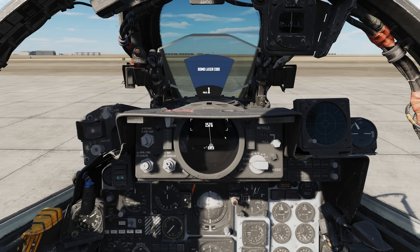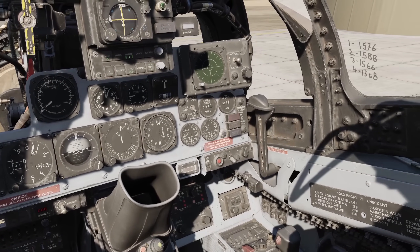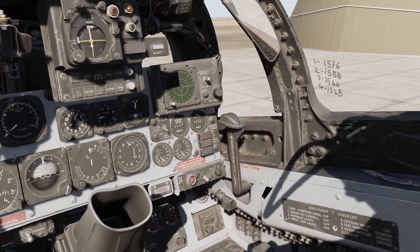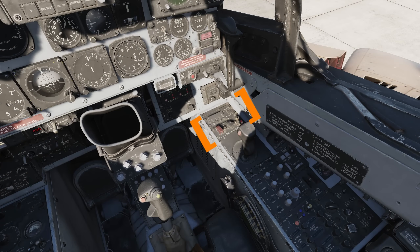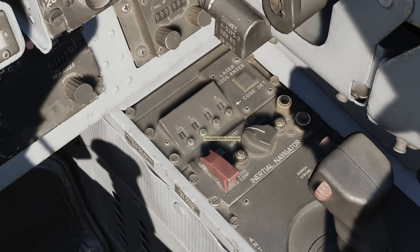Note that you cannot make use of 0 or 9 in your codes in any position. You might wish to note the laser codes of your flight on the window via the grease pencil. Next, the Wizzo sets the laser code for the targeting pod. Front right side, we have our laser panel. Hit the button underneath each digit to increment it until it matches the code you selected for the bombs, and then press and hold the push button to confirm it.